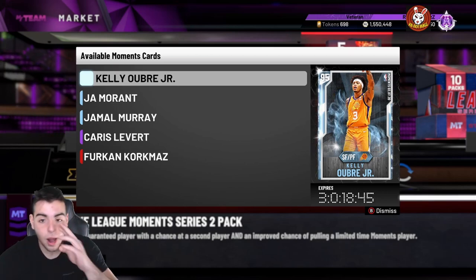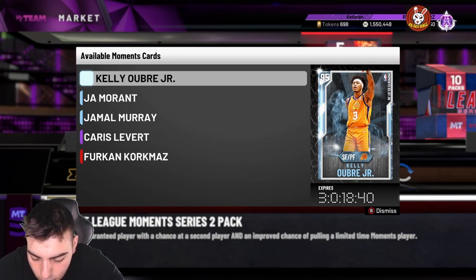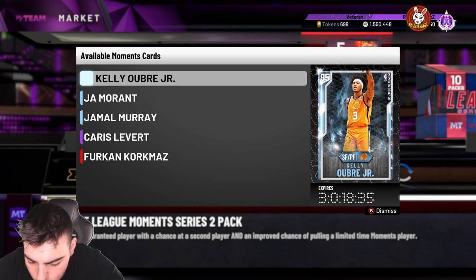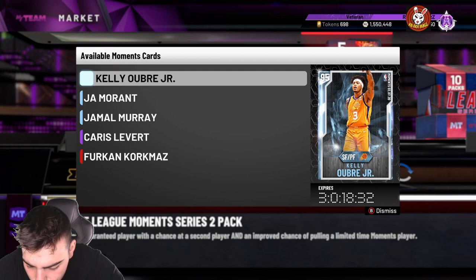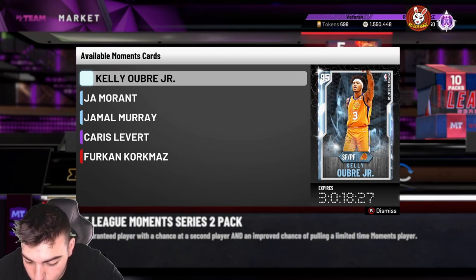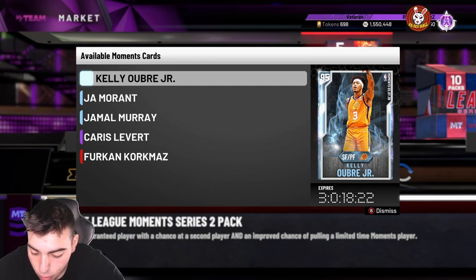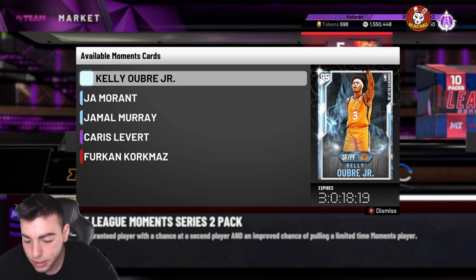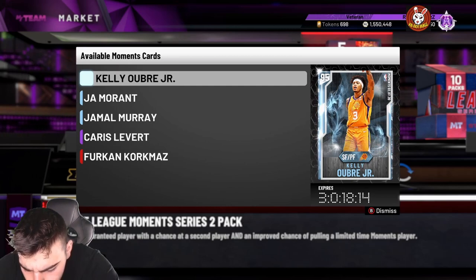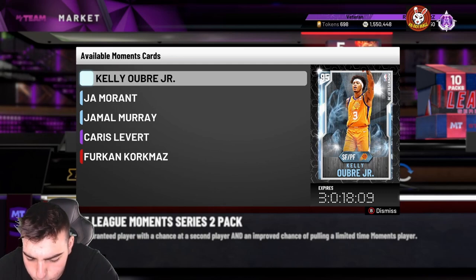Now this 95 Kelly Oubre is probably gonna be fire. 95 three-point shot, 95 mid-range shot, 95 layup, 90 driving dunk, 86 handles, 90 speed, 96 vertical, 95 stamina, 87 block, 89 steals — pretty solid — and 90 perimeter D. Really solid card. He also has 74 and 84 offensive/defensive rebounding. He has Hall of Fame green machine, surreal ball, volume shooter, flexible release, tireless scorer, difficult shots — pretty solid — and he has gold quick draw. This card's pretty damn good.